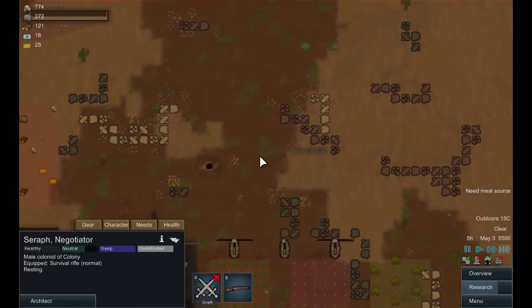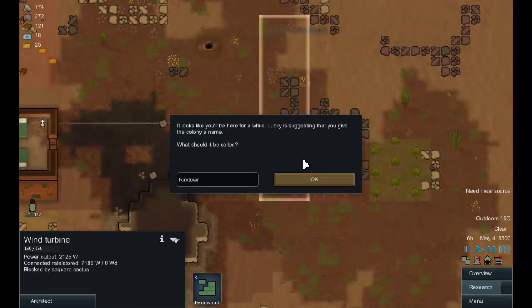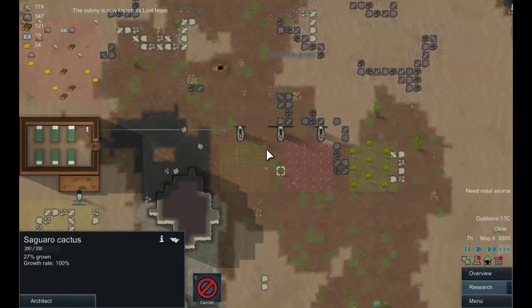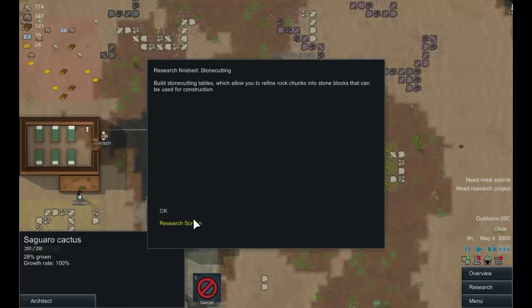Things are chugging along nicely. Lucky is suggesting we give the colony a name — we're going to call it 'Lost Hope.' It's a good American desert town type name. Stone cutting research is done immediately, which is excellent.